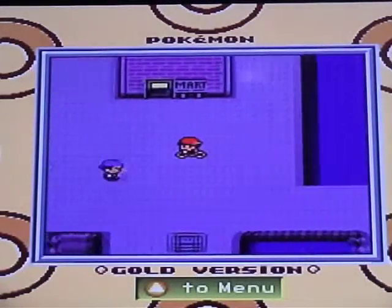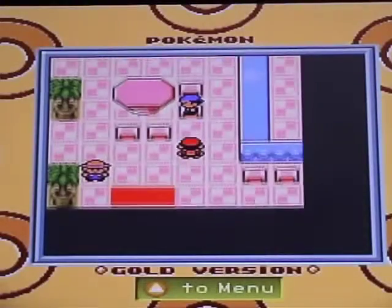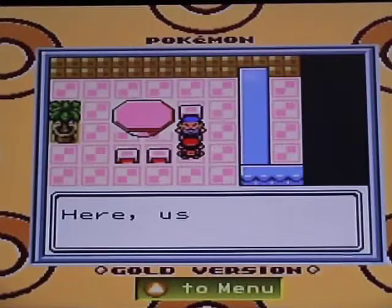Our third stop is going to be this little cafe here, where you can get yourself the Strength HM after he makes fun of your Pokémon for being weak.